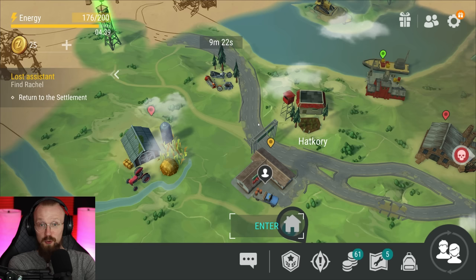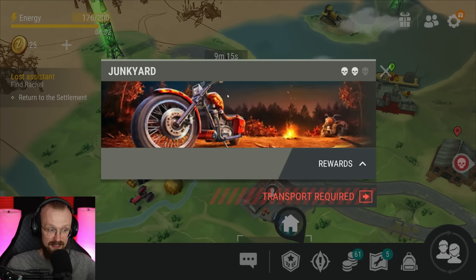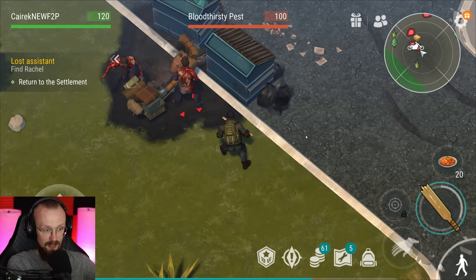We have also assembled our chopper, so hopefully today we'll get one of the best events in the game, which is the rest stop event. Sadly, this is not the rest stop event — this is the junkyard event. In order to go there, you have to have a chopper that's at level 40. You can upgrade your chopper at the gas station, and sadly the junkyard event isn't as good compared to the rest stop event.